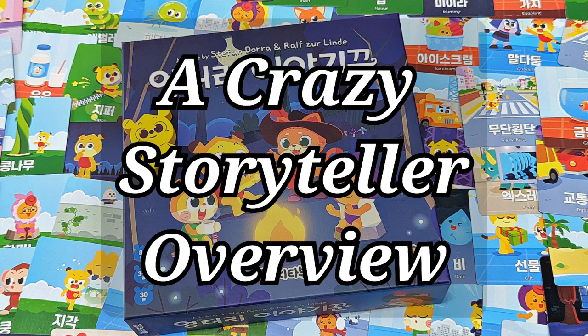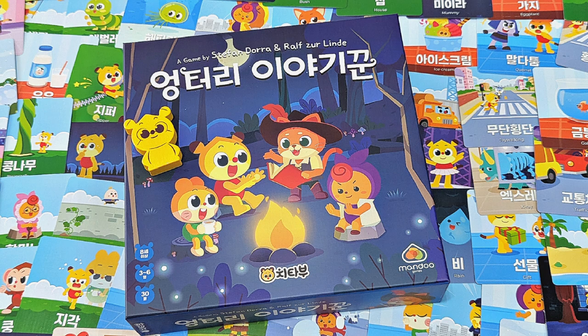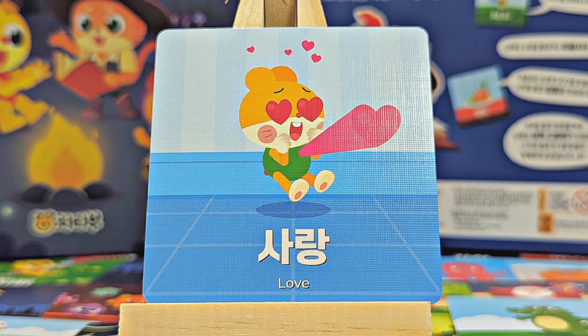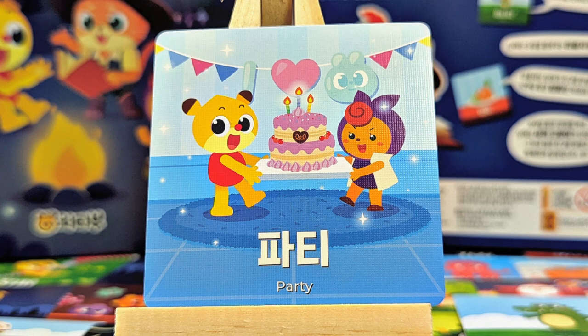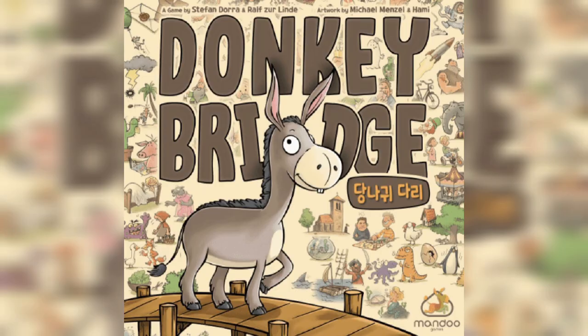A Crazy Storyteller overview. Later on in 2024, a re-themed version of Donkey Bridge was released by Mandu Games and Makovil. Makovil is a Korean entertainment content company that creates content using a media mix strategy, such as animation, games and comics, and develops character IP. The core gameplay in these two games is identical.